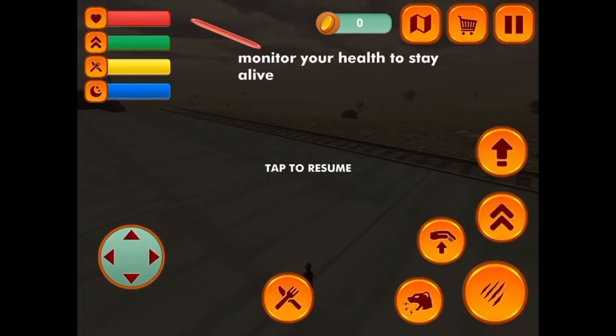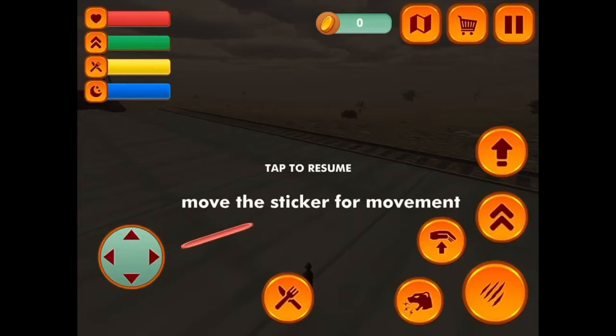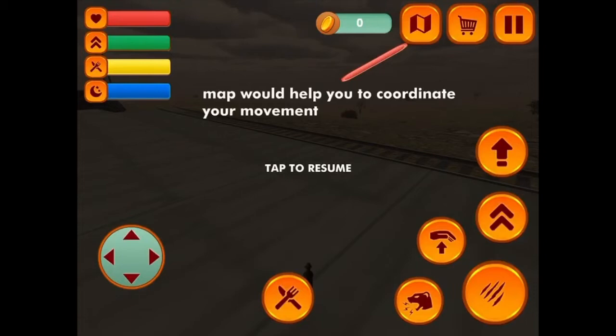I think I'll do missions this time. So the monitor is up in that corner — monitor your health to stay alive. You need endurance for ready action. Eat to prevent hunger, sleep in your lair to stay alive. Move the stick for movement, tap buttons for attack and other actions. The map helps you coordinate your movement. Upgrade your abilities.